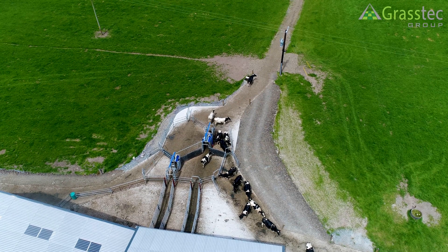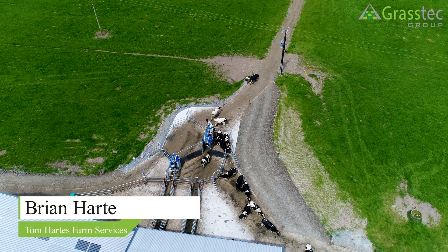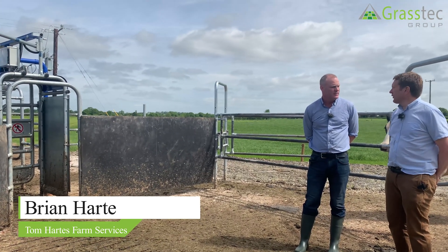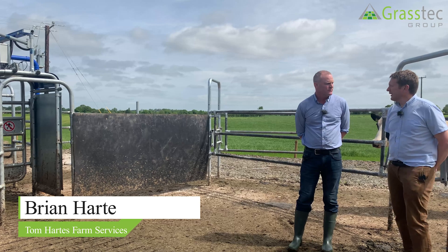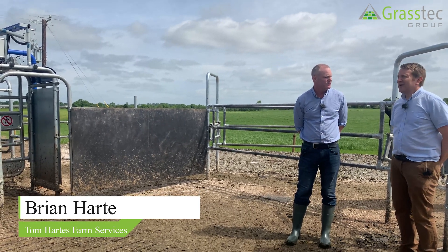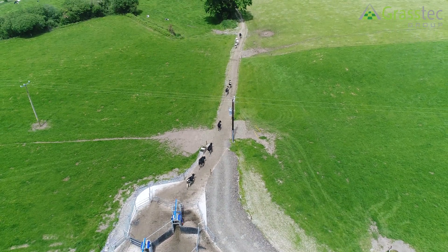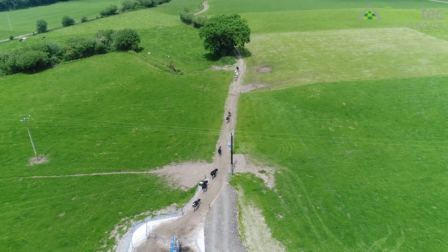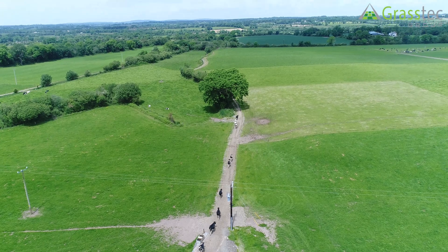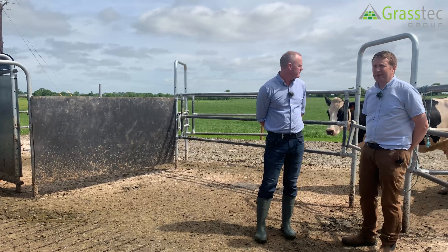All the cows are coming out here. One option we have is to put two gates on the ABC grazing system. It gives us a bit more control over what cows are doing, where they're coming from, and if they have permission to the robot. It can add extra control and allow you to milk more cows off an ABC grazing system, so you don't have the yard filling up with cows that don't have milking permission — they're kept outside. It's there as an option; you can have it with one gate as well.